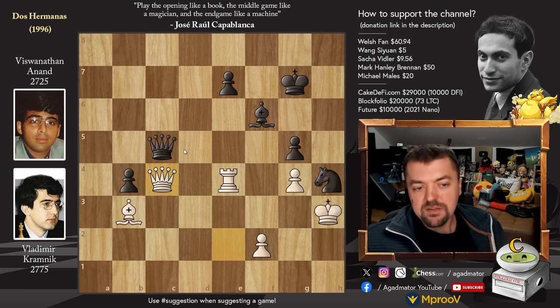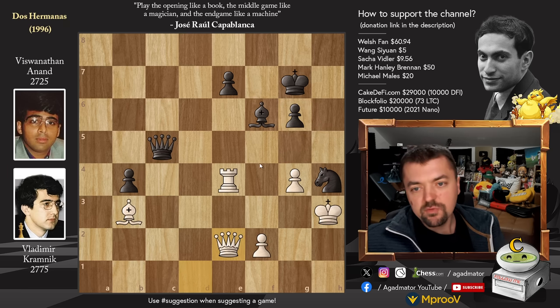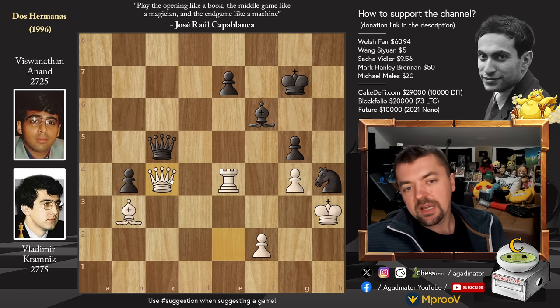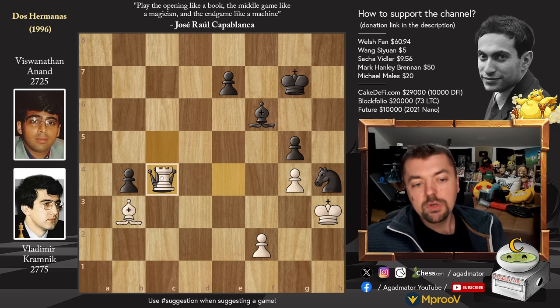He plays Queen to C4. And that's why maybe instead of this G5 move, some other moves could have been considered — like throwing in some checks first. But there's no good way to avoid Queen to C4. G5 was played, we have Queen to C4, and now you kind of have to trade — you can't really allow Queen to G8 check. So captures was played, Rook captures, and now Bishop back to C3.